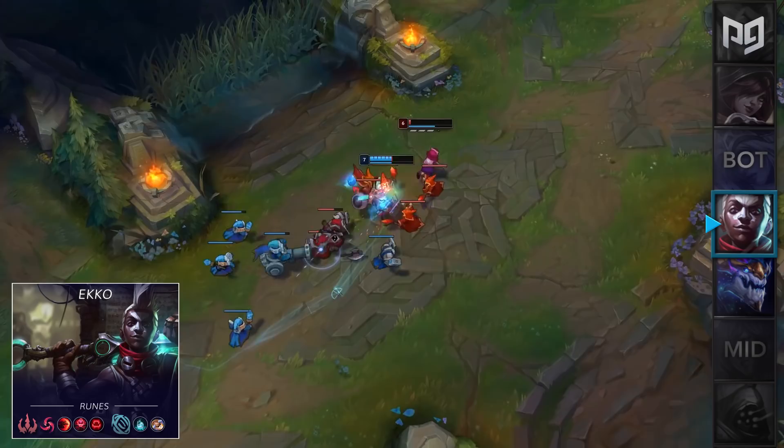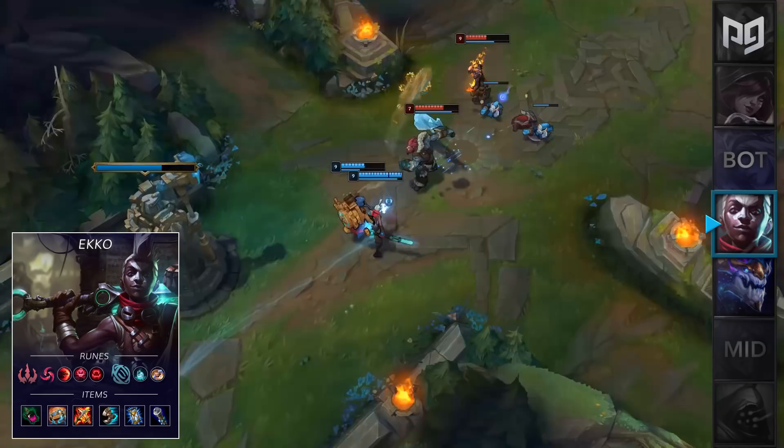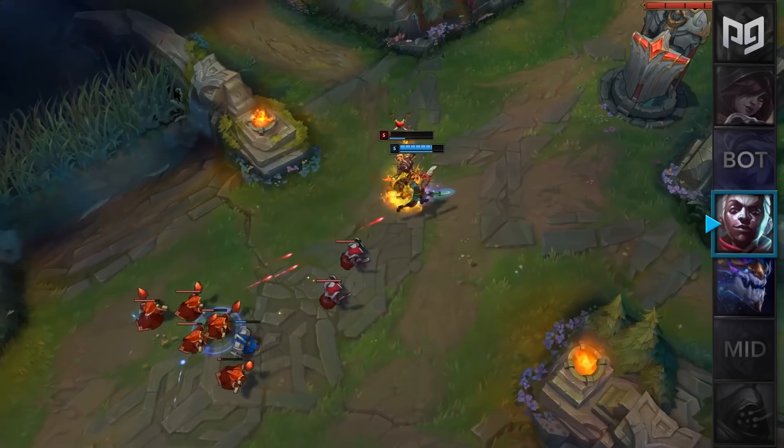For runes you'll take Hail of Blades, Sudden Impact, Zombie Ward, and Ravenous Hunter, followed by Inspiration Secondary for Time Warp Tonic and Biscuits. For items you'll want a Corrupting Pot into Protobelt, Lich Bane, Sorc Shoes, Zhonya's, Deathcap, and a Void Staff. With this build you're looking to proc your passive very fast and give yourself that extra movement speed for better dueling potential. Korean Ekko mains opt to go this route versus melee matchups such as Zed and Talon, then the standard route against others.